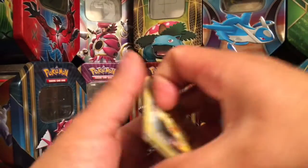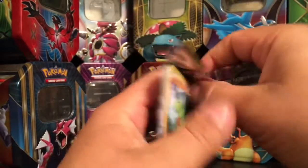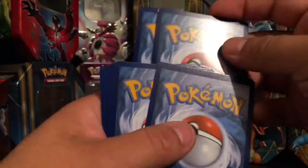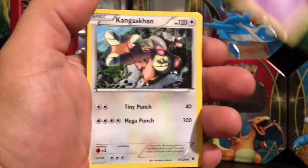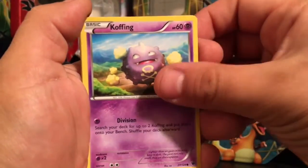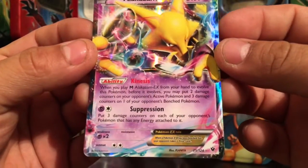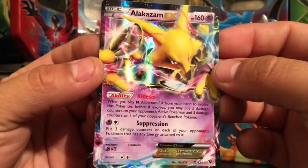All right next pack we have a Mega Alakazam. Guys don't forget at 600 subs I'm going to be giving away a code for Pokemon Red for your Nintendo DS — you guys can download it and play it. So that'll be happening at 600 subs, keep sharing the channel and subscribing. We got a reverse holo Grumpig and we have an Alakazam EX — very nice card, number 25 out of 124. This is the first time I pulled this one so very excited about that.